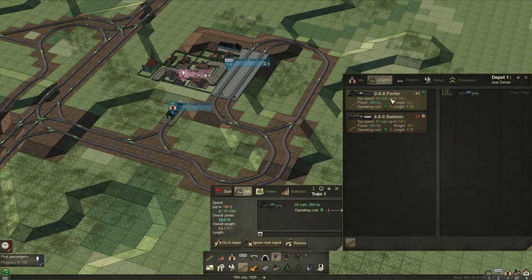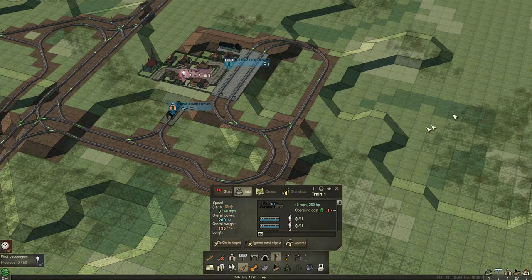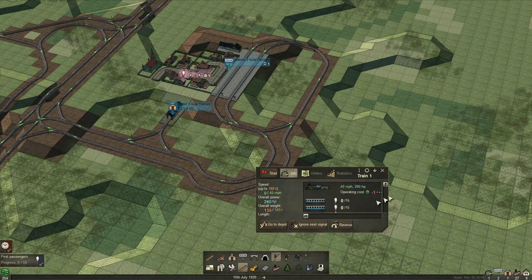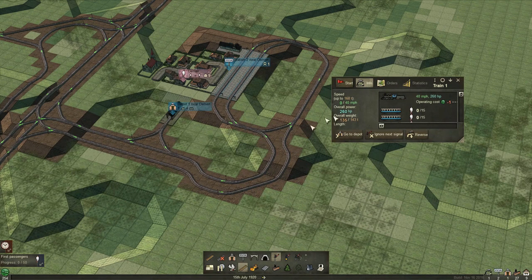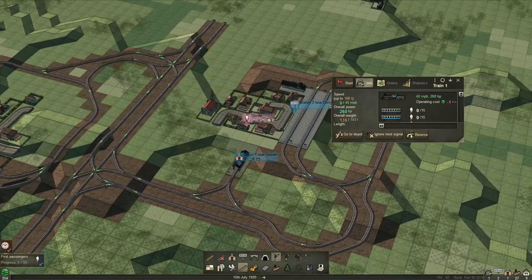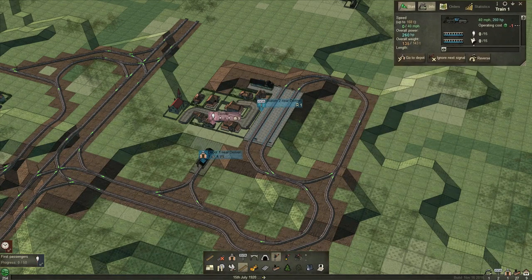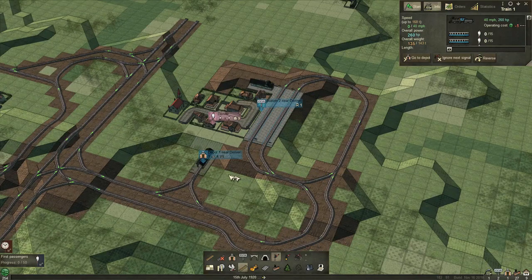Let's start buying some trains and getting some money. I find four coach cars work good. I usually give trains orders unless they're just passenger trains — passenger trains I let discover what the best routes are. So I'm going to start them off. Let's put one on and unpause to see if there's any issues with just the one.